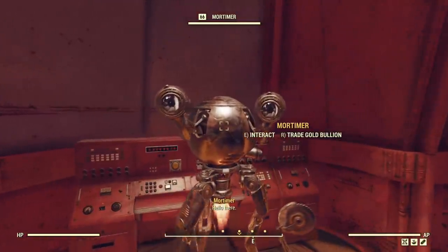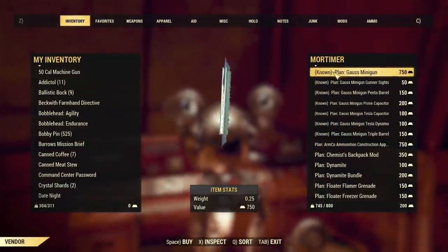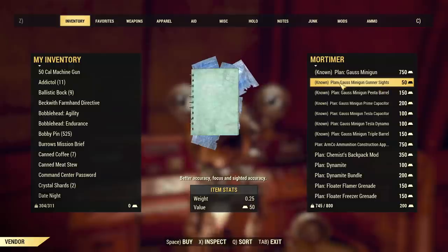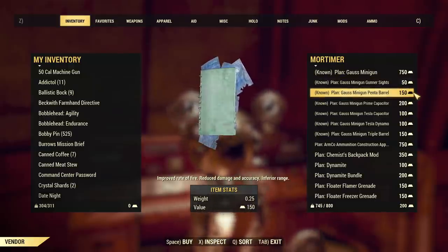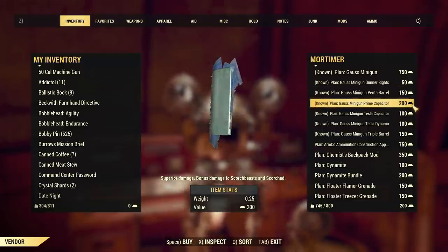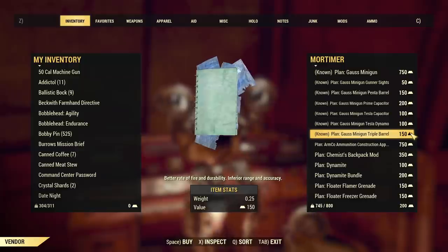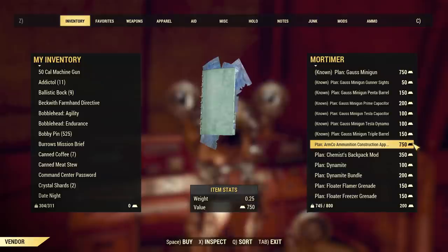Anyway, let's go to Mortimer. The Ghost Minigun will cost you 750 gold bullion. For mods: the sight is the cheapest at 50 gold bullion, then the minigun Penta Barrel is 150, Prime Capacitor is 200, Tesla Capacitor is 100, Tesla Dynamo is 100, and Triple Barrel is 150. Those are all the available mods for the Ghost Minigun.